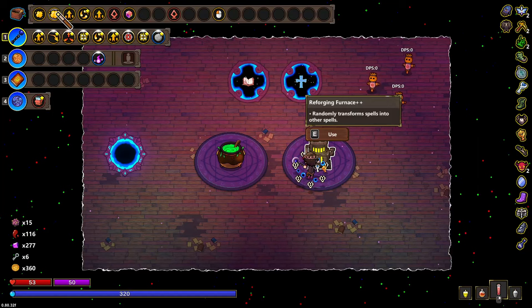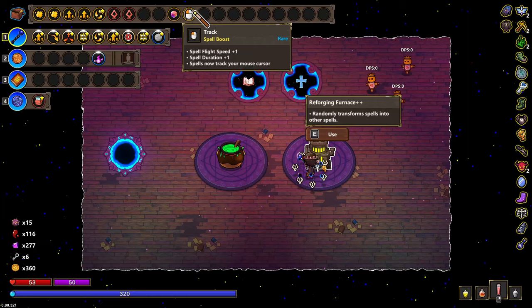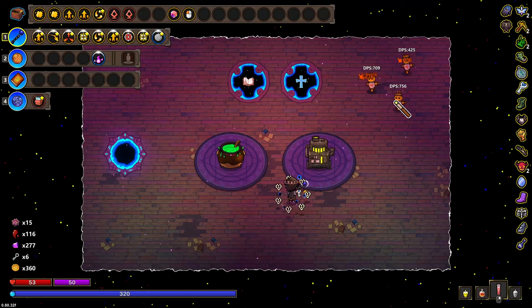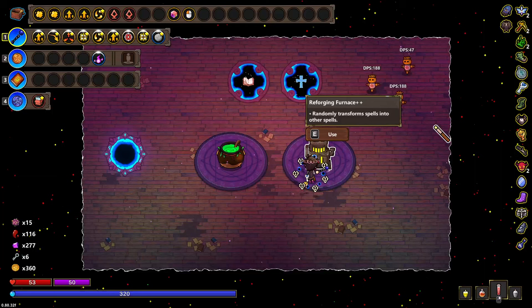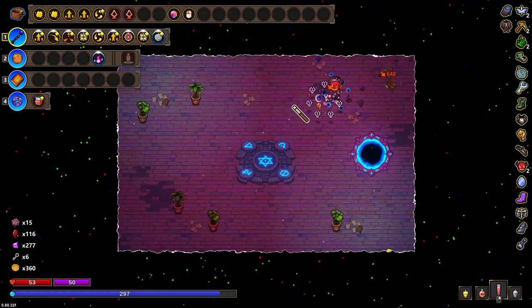What do we have pairs of? We have pairs of everything except for this, which is good, and this, which might be good for single target. I think this one's probably better. What would I be looking for with this? More automatic navigates. I thought I had two of these — oh I didn't take the wand with the automatic navigate. Okay never mind.